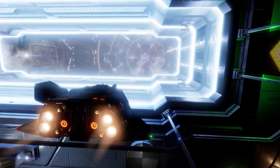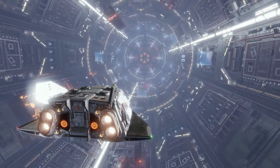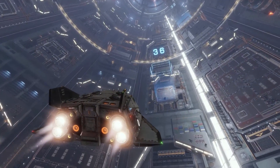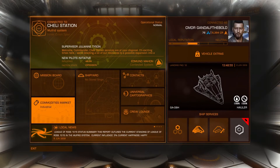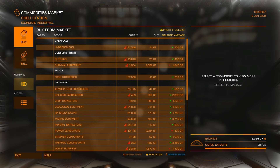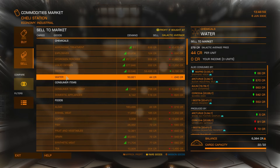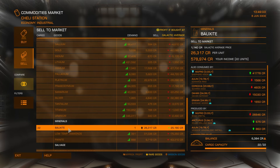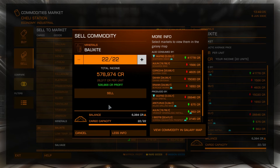We're here — we made it to the target system. After safely landing the ship, go to the commodities market and switch over to the sell tab. Look for the commodity you're selling and sell it all. In our first trip we've made over half a million — not bad!